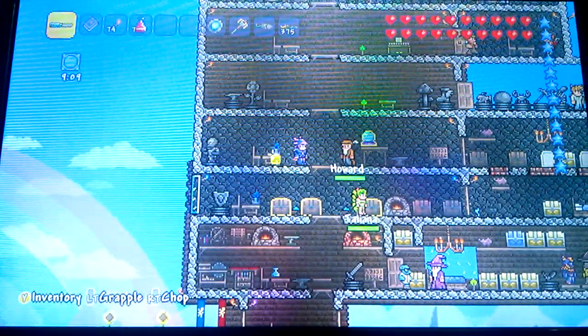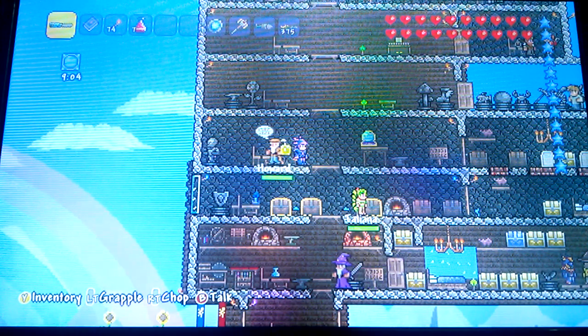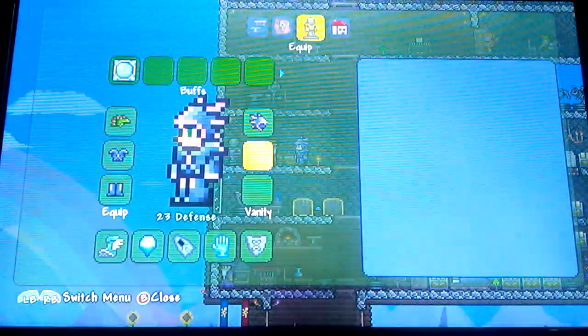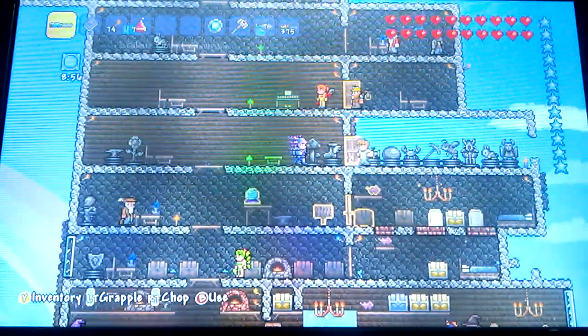Howard is actually pretty easy — all you need to do is get 50 silver coins and he'll move in with you. It's pretty simple. Up here is the normal guy — the Merchant.